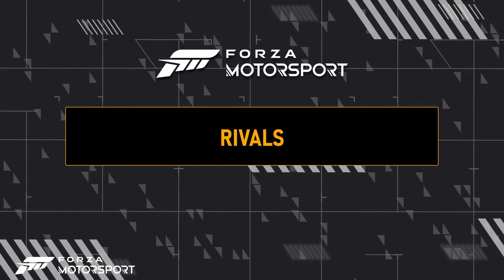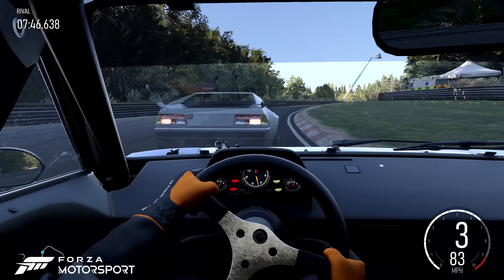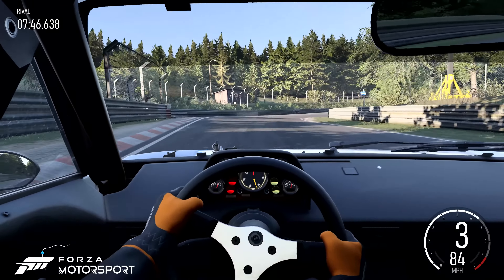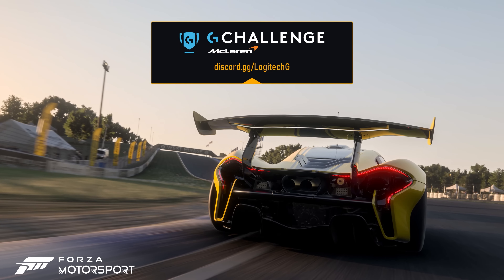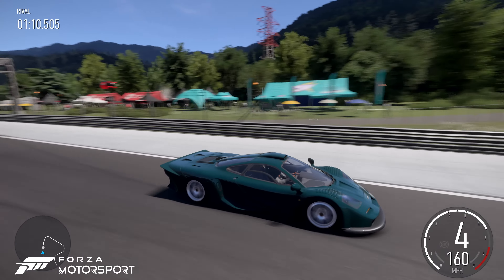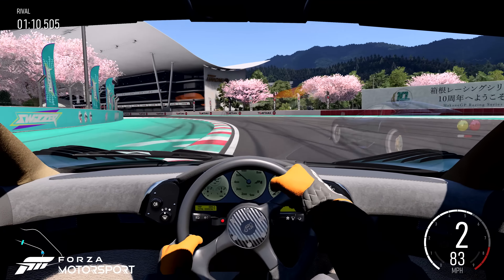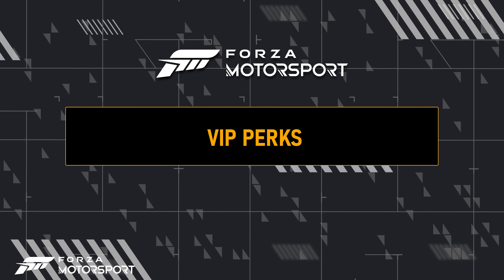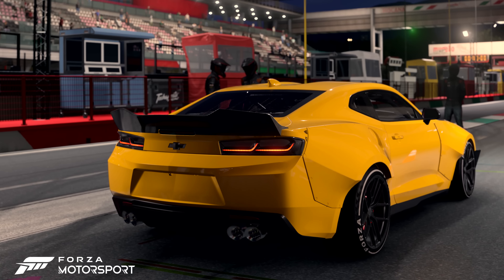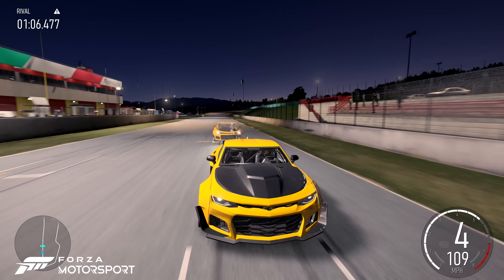It wouldn't be a month of the Nürburgring without a thrilling new Rivals event to test your skills. Master the twists and turns of the Nordschleife behind the wheel of the 1979 No. 6 BMW Motorsport M1 Pro Car. Update 5 also includes a special bonus stage of the Logitech McLaren G Challenge. How fast can you complete a lap of Hakone Club circuit in the 1997 McLaren F1 GT? Set your fastest time and unlock a special Logitech driver suit reward for your participation.